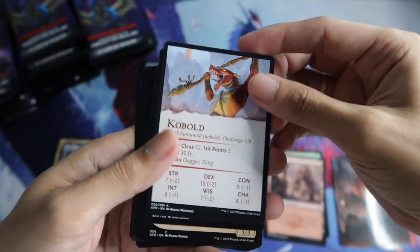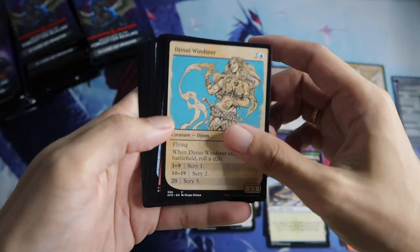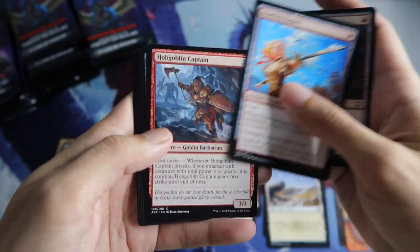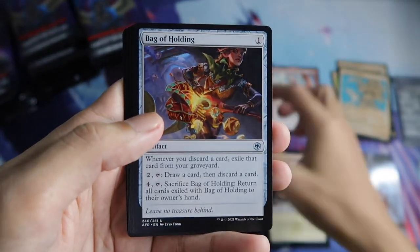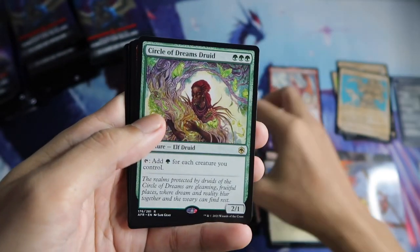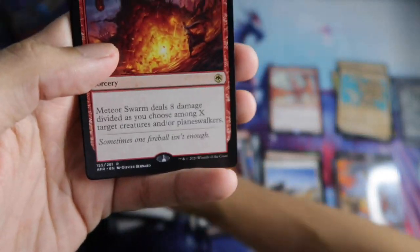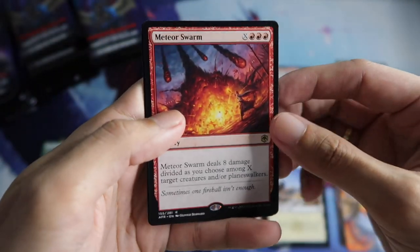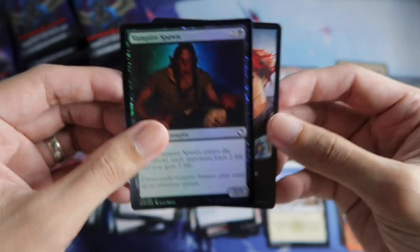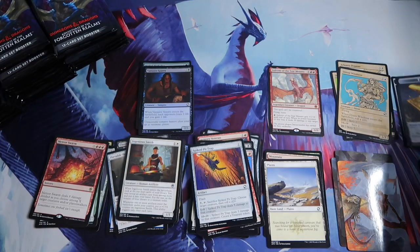Next is a Kobold Art Card. For the rare is Circle of Dreams Druid, and next is Meteor Swarm — double rare pack. And the Vampire Spawn for the foil, and the treasure token.